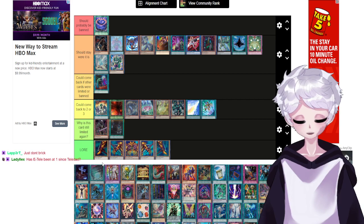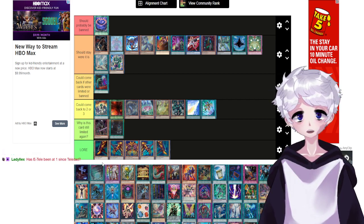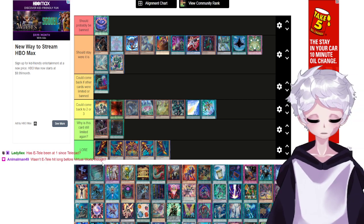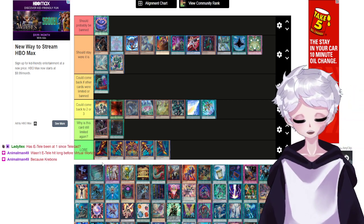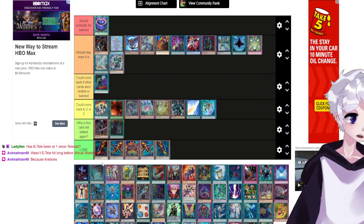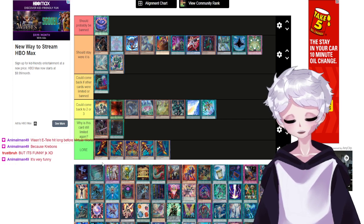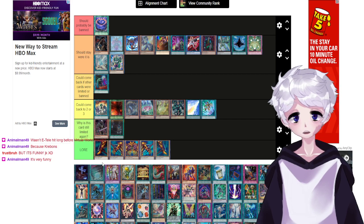Final Countdown — I don't think this card should exist. Fundamentally, a card that says you win in 20 turns shouldn't exist. Do we all want to live in a world where a Mystic Mine player can wait 20 turns and just win? E-Telly was actually hit long before Virtual World — it was hit because of Crevons.